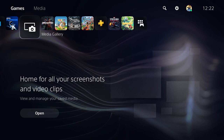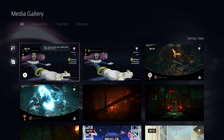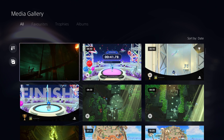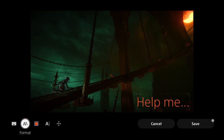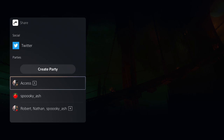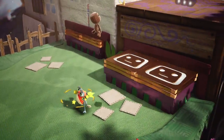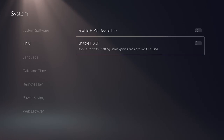By default, PS5 will automatically record the last 60 minutes of play, but you can adjust this to as little as 15 seconds, or start and stop your own recording manually. Screenshots can be saved as JPEG or PNG formats at 1920x1080 or 3840x2160 resolutions. HDR screenshots will be taken and viewed if you're connected to an HDR display but will be converted to a standard JPEG when exported. Everything you create and capture will be saved to the media gallery on the game's home screen, where you can view, share, copy to USB, or edit screenshots with stickers and text.